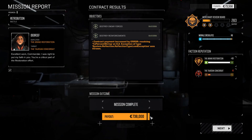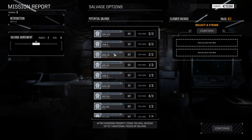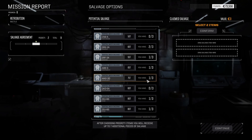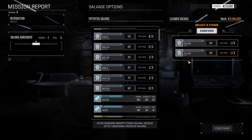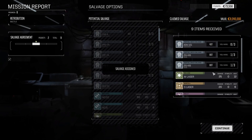Here we are — coming in with 738,000, which puts us back in the black. Two pilot injuries, definitely less than ideal, but good experience. We have one Zeus piece from the last mission, and we can scavenge two more here, which should bring us up to having a Zeus. It's a relatively light assault mech, but it's an assault mech nonetheless — I'll take it.